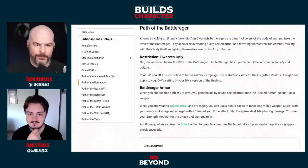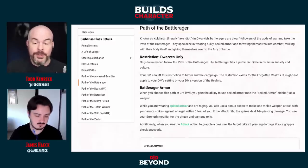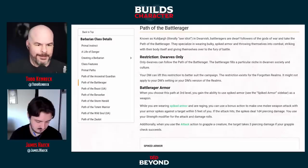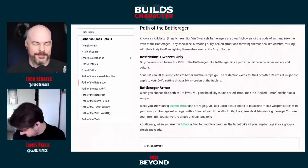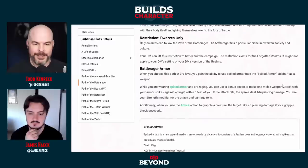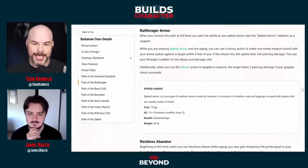What's very unique about the Battle Rager is you have very specific armor, which is unusual for barbarians. While wearing spiked armor and raging, you can use your bonus action to make one melee attack with your armor spikes against a target within five feet. If the attack hits, the spike deals 1d4 piercing damage using your Strength modifier. It's very evocative — you elbow someone with a spiked elbow, hug them while wearing a spiked chest piece, or jab with a spiked gauntlet.